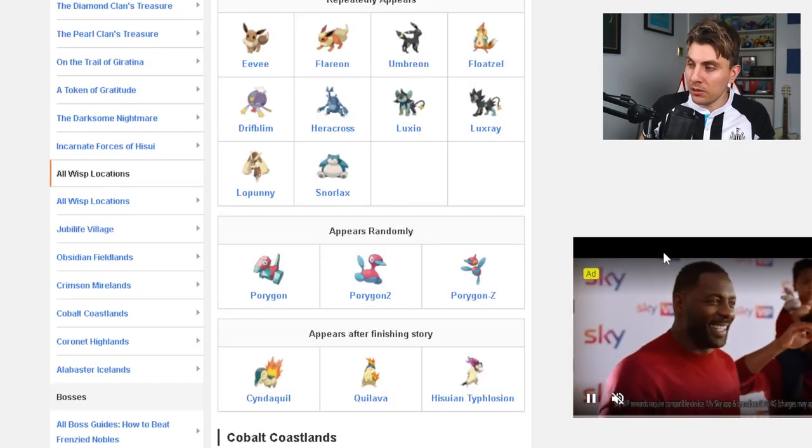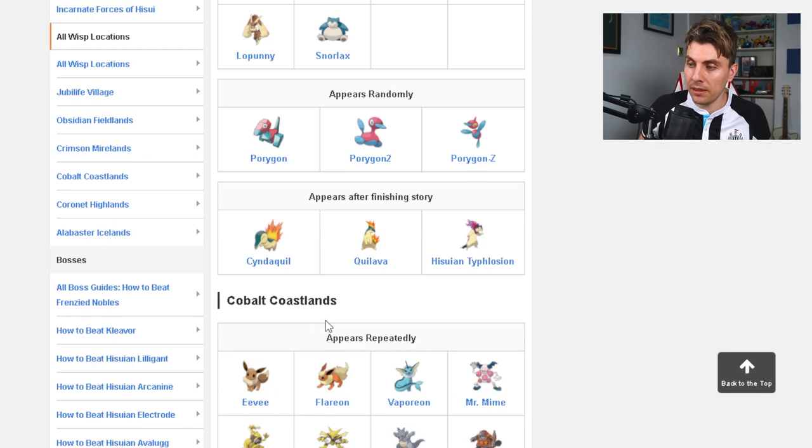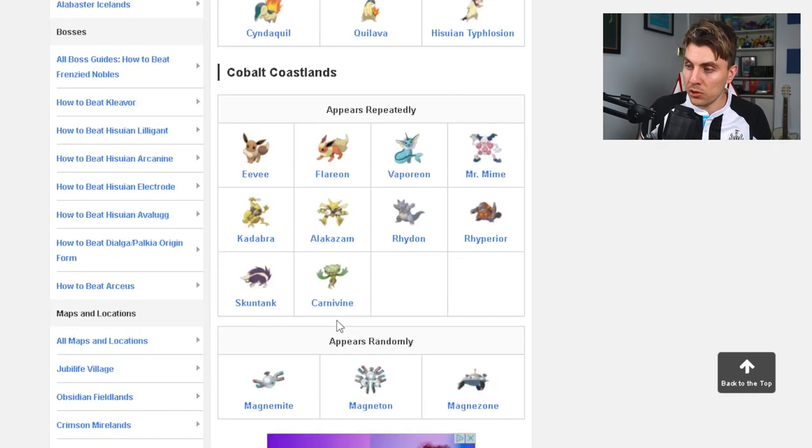The rare encounters in the Crimson Mirelands include Porygon, Porygon2, and Porygon-Z, plus post-game Pokémon. Once you've beaten Dialga and Palkia and seen the end credits, you'll get access in the Crimson Mirelands distortions to Cyndaquil, Quilava, and Hisuian Typhlosion — so you can get starter Pokémon in these space-time distortions.